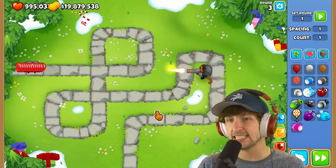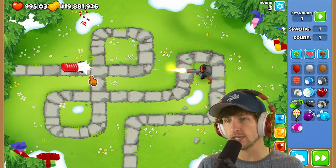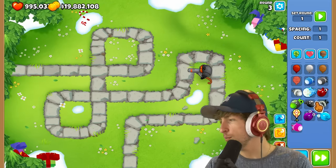Next up is a DDT — a gray DDT. It doesn't have camo detection on it, and it looks like it has regen on it too. Pretty cool.